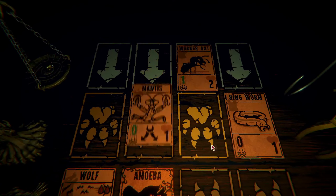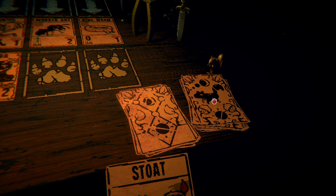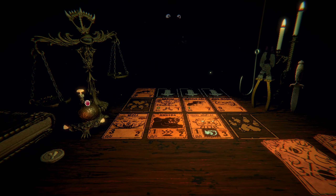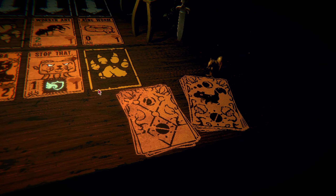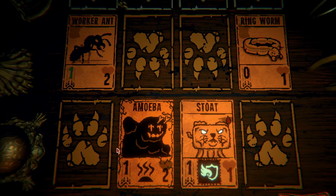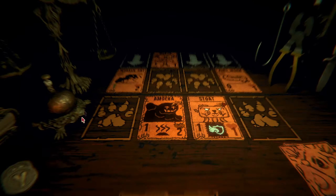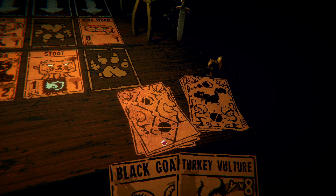We'll pick up a squirrel, we can put the stoat down. Total misplay! Oh no - that's no good. Let's draw a card - a black coat, that's no good. The mantis again - that's the perfect spot for him to put it. A turkey vulture - nowhere near on bones, that's all right. Well, we're winning, we can draw another card.